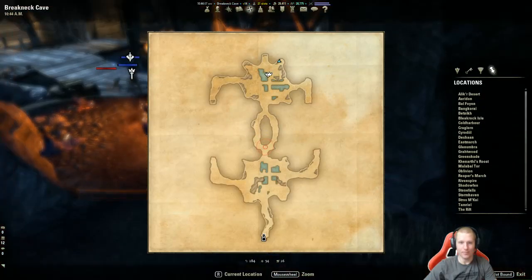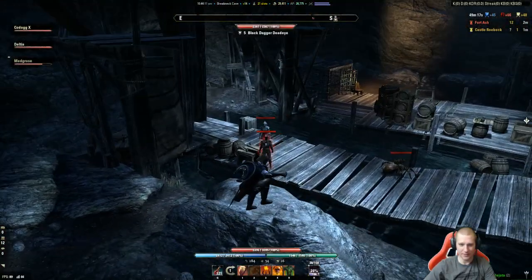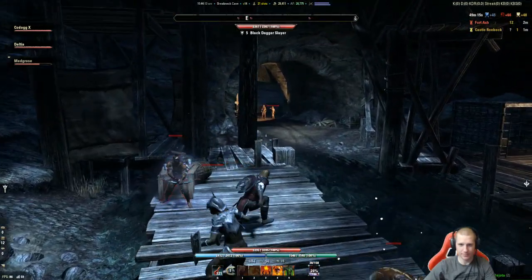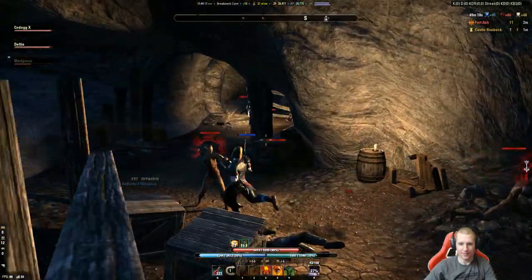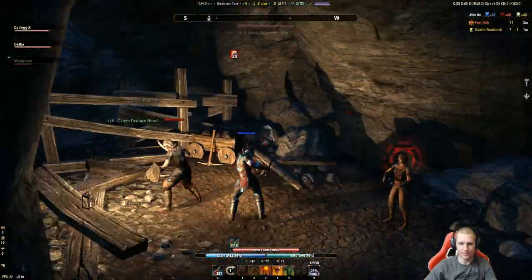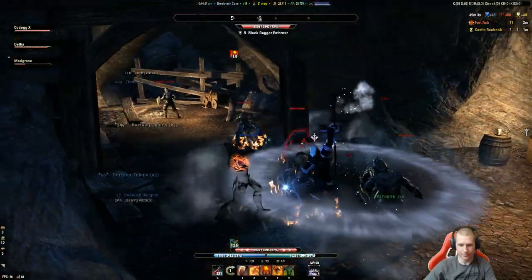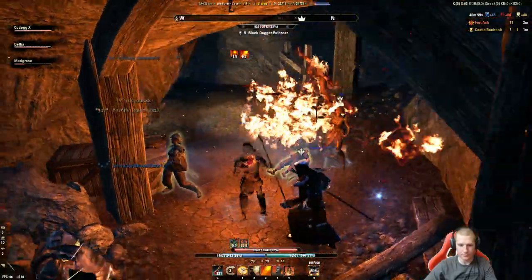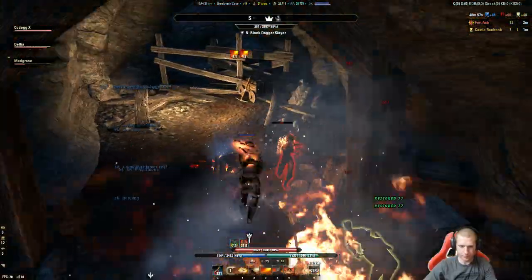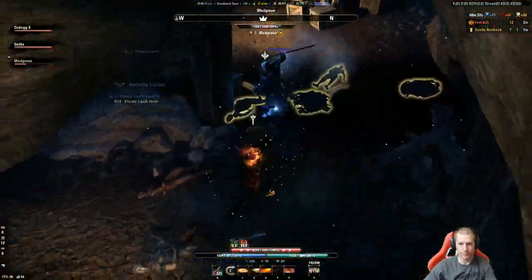I'm going to put a rally point on the next boss. Talk about it with your group - do you want this to be a completion run or do you just want sky shards? We've done both. It's fun to come and get all the bosses, but sometimes people just want to go get the skill points. If the boss is up we'll kill it, if not we'll move on.